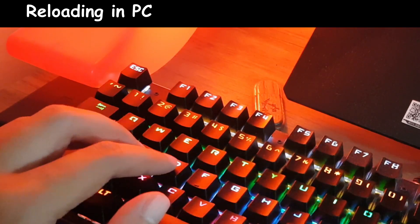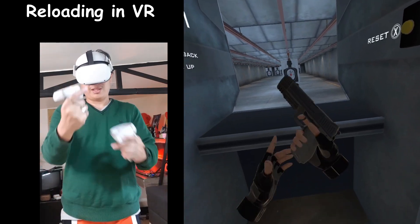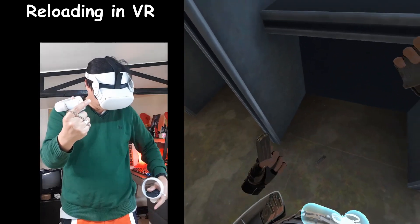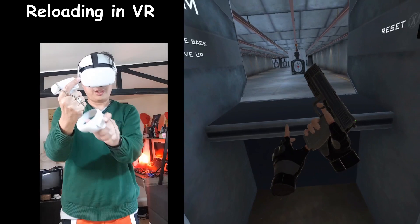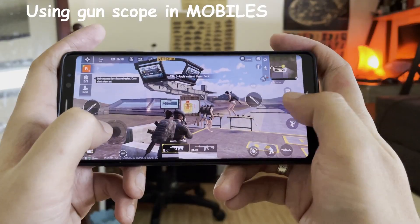On other platforms, it just takes one button to reload. While in VR, there's a series of actions that needs to be done: get your magazine, hold it, and then pull. Reload your magazine — grab it from your vest and put it in. Cock it again.